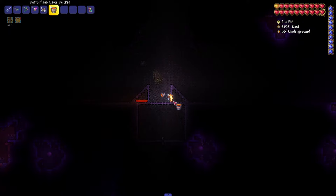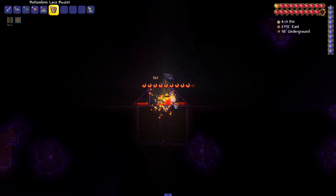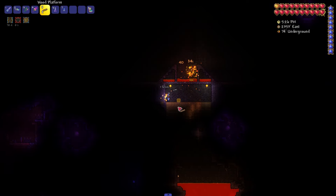Of course, use a hammer to make steps so that the mobs can climb. And then we pour lava in the middle. Then we go under the farm, and everything works beautifully.